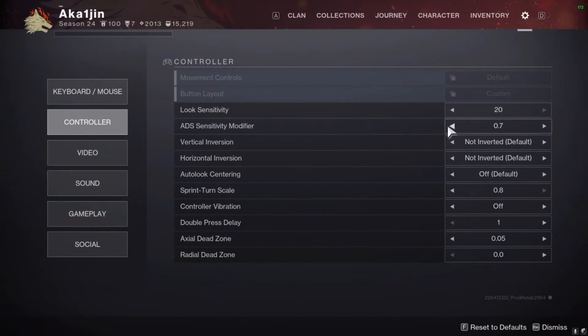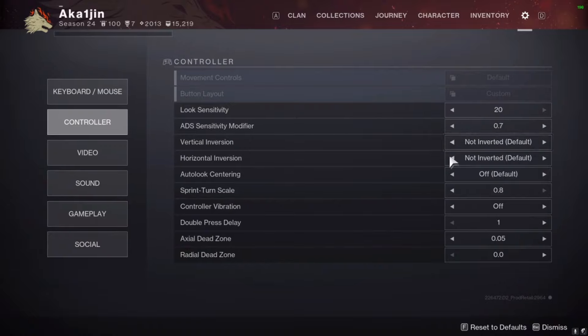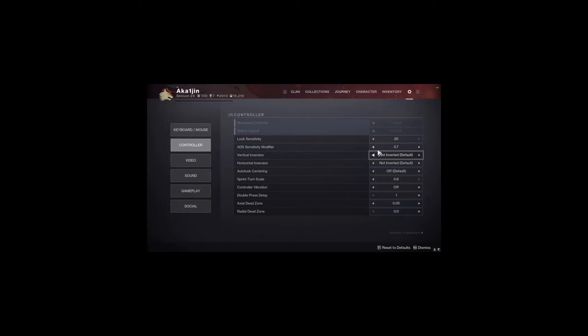Akaijin here — Jomo asked me to go over controller settings. I play on 20 look sense and 0.7 ADS, similar to mouse and keyboard. You definitely don't want to go above 1.0 for your ADS setting. Look sensitivity is more nuanced — I personally believe play the highest you can actually aim with. If that's 12, play on 12, because you don't want to turn too slowly and be unable to react. The most common controller sensitivity is around 14 to 15. Start there, and if you can go higher, go higher. Don't use inverted unless you're used to flight games.